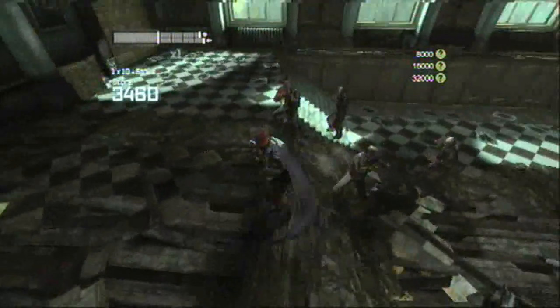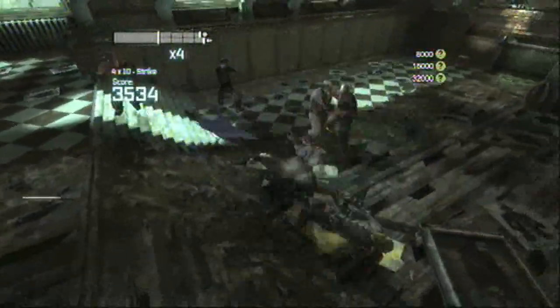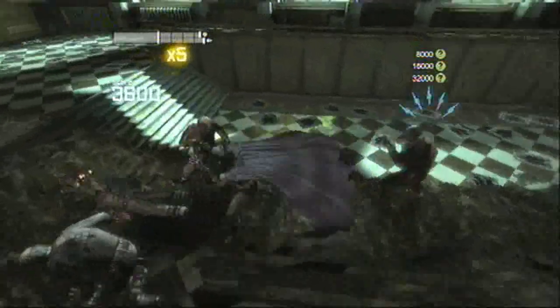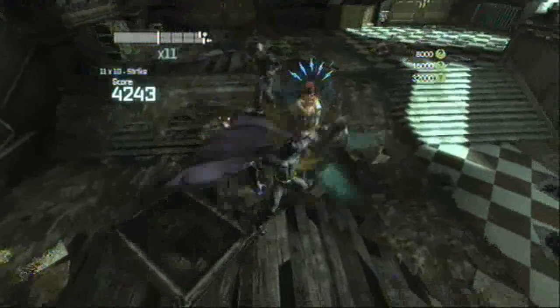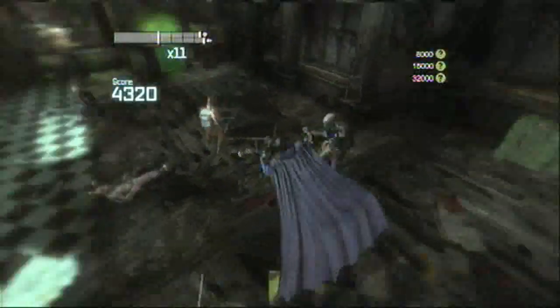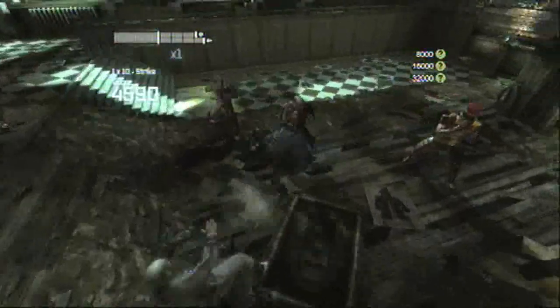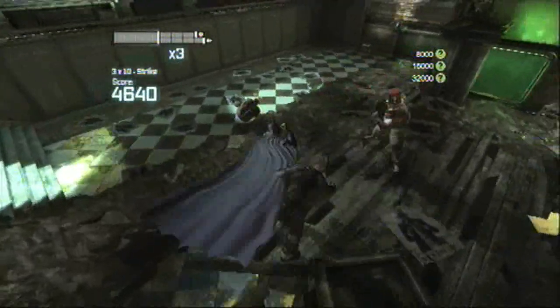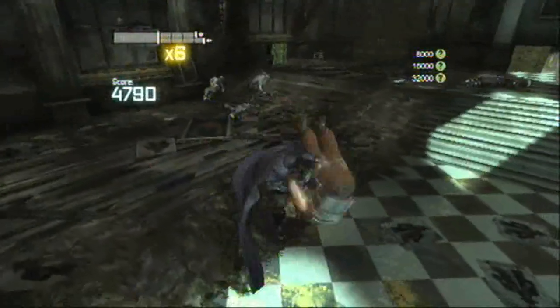Then you basically just do punch, evade, punch, evade, punch, evade. And then when you've got a high combo, you can do X and Square — I think it is — and it does bat swarm. If you want instructions on how to play this game, just watch our very first Batman video, because that's quite detailed. We realise you wouldn't want us to say the same things over and over again — you can basically see what I do anyway.